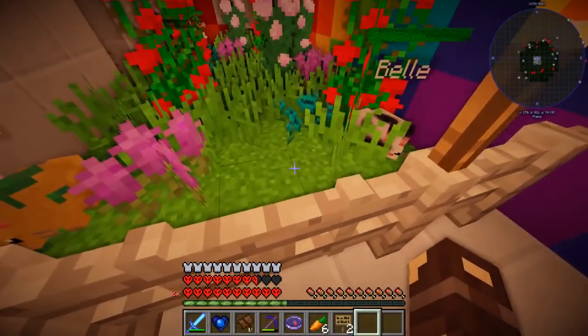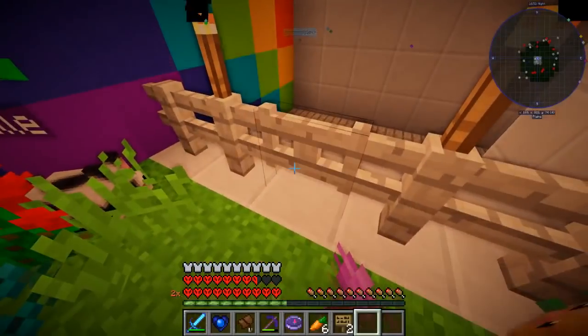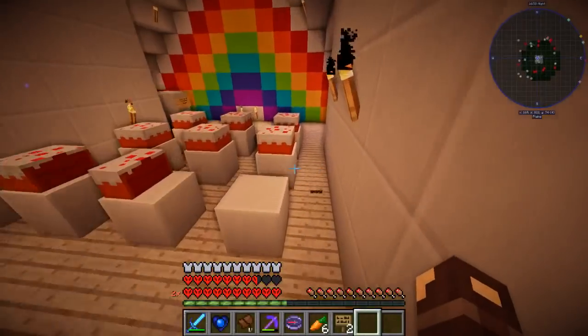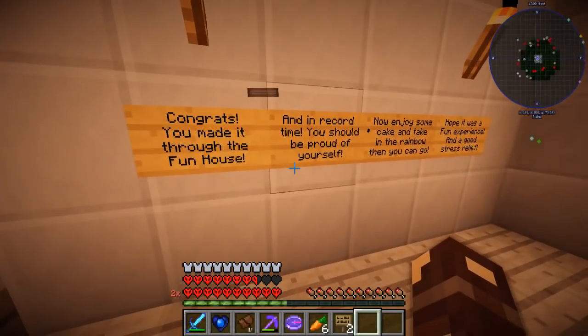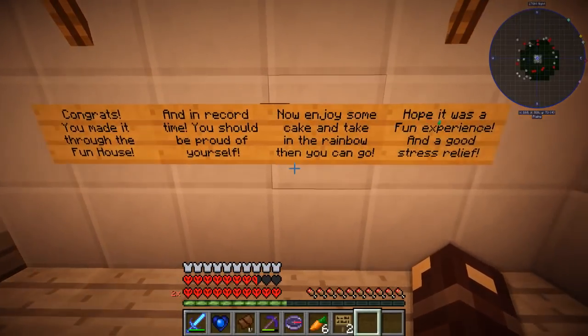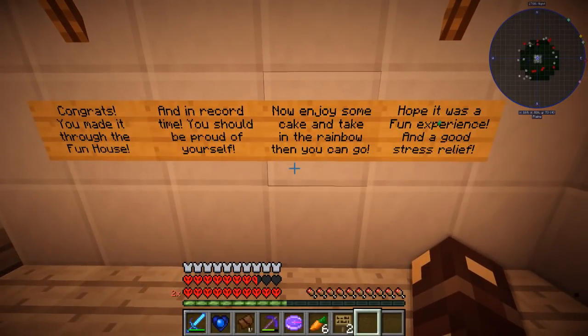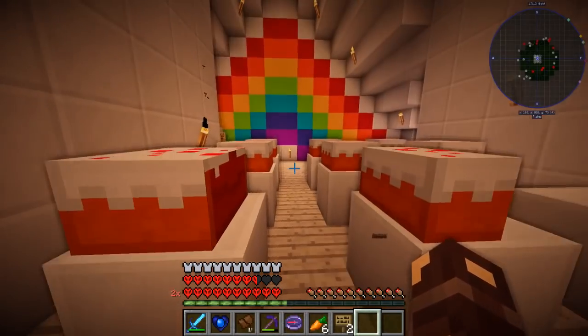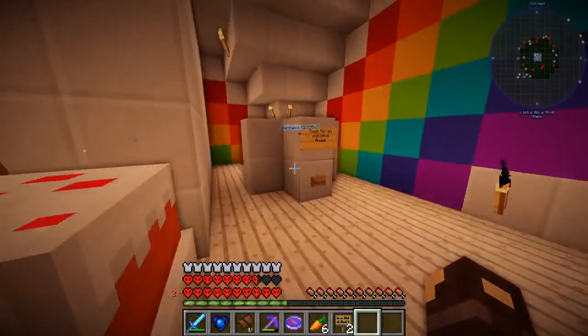What's over here? Are these rabbits? Lovely. Don't let the rabbits escape. Very nice peaceful environment, I like this. Good bit of de-stressing. Oh my goodness, there's cake! Congratulations, you made it through the fun house, and in record time — you should be proud of yourself. Now enjoy some cake and take in the rainbow. Hope it was a fun experience and a good stress relief. Well, thank you very much for the cake, sir.